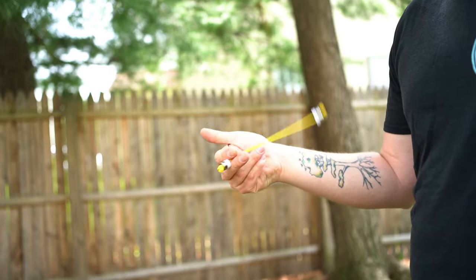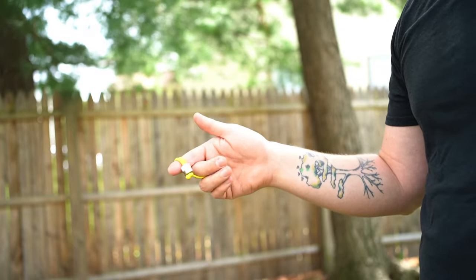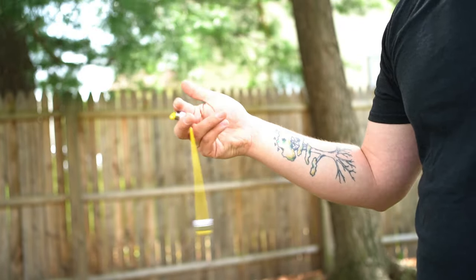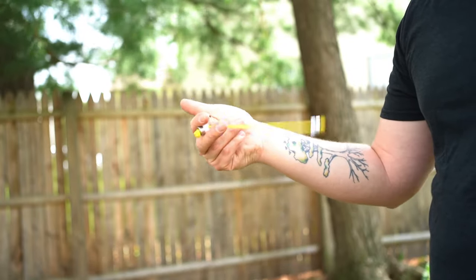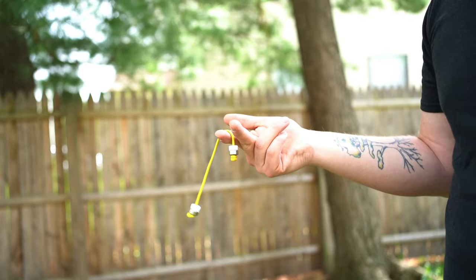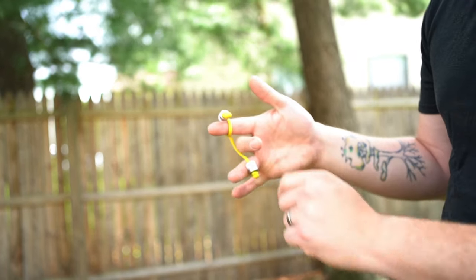So the idea is you can repeat that. Give it some momentum, swing around the index finger, then release the bottom bead and as it comes around swing it back around again. The trickiest part is this half roll: take your middle finger, push it in here, and bring it back down into mid grip.